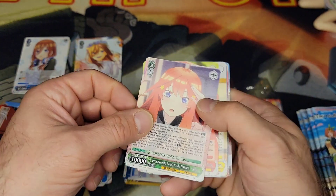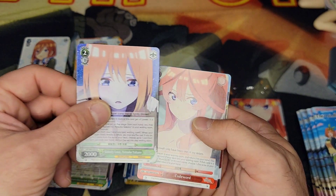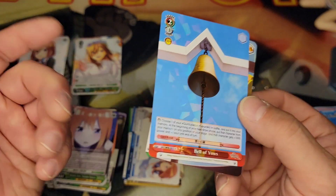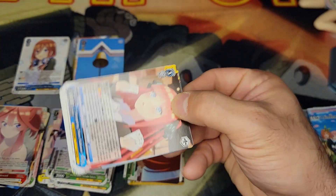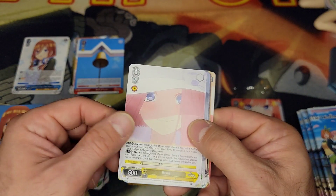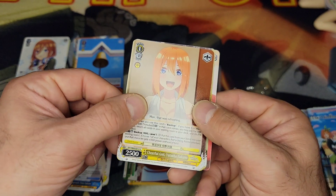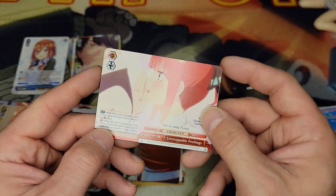Pack four: Ichika, Ichika, Ichika — hot springs code word here. The rare is the Bell of Vows; it's okay I guess, it ties the wedding theme, but not my first choice. Pack five: Nino without her haircut yet, Miku, Nino with her haircut, Rina, Miku again in the rain, towel version of Nino, towel Yotsuba, a rare for Futaro, and our climax card — Unstoppable Feelings.